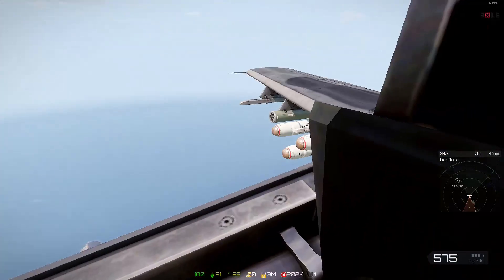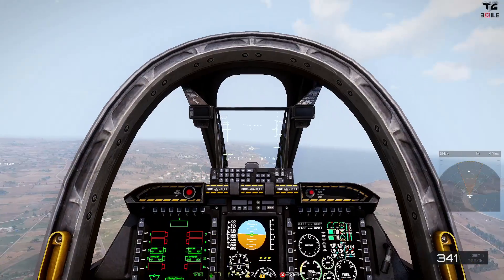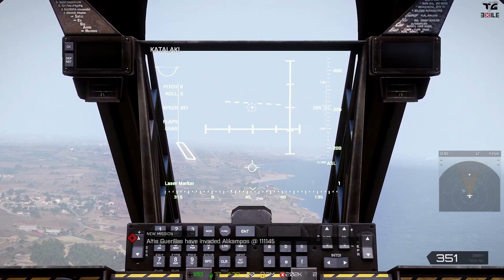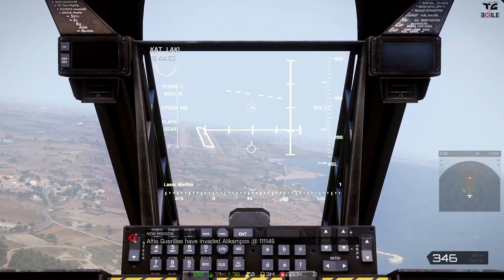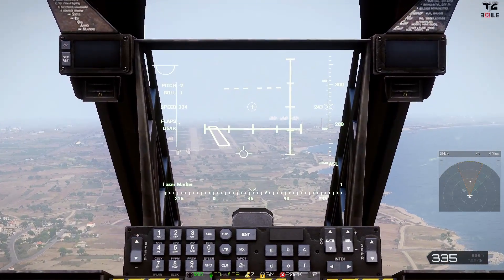So there you go guys, that is how to lock on using GBUs and your laser marker. Now we are coming into land. Let's bring the gear down, flaps down to landing. Let's see if we can keep this thing coming in nice and steady — I am a little bit off centre for the moment but I should be able to correct that as we approach.